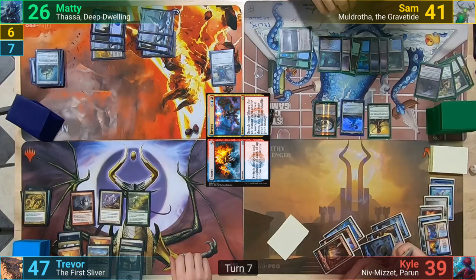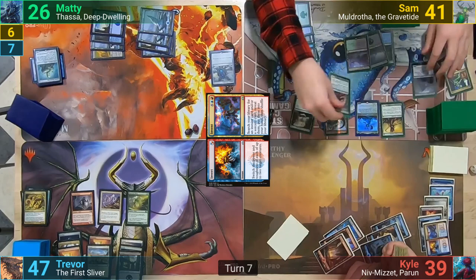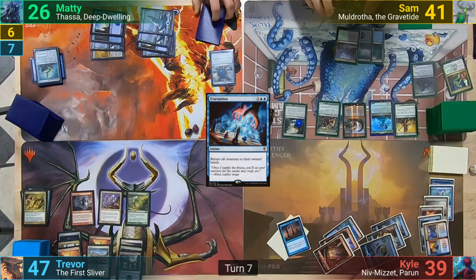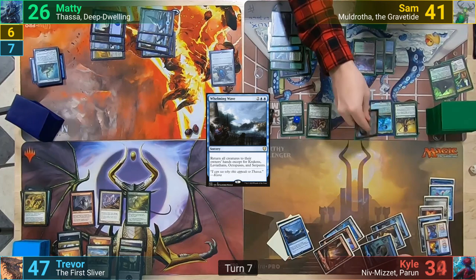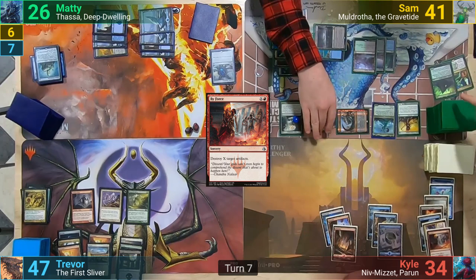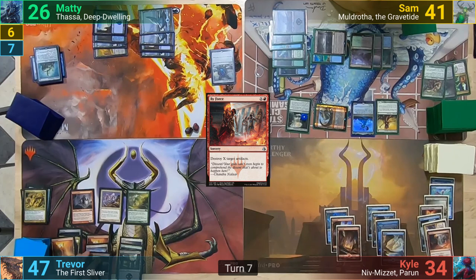While Kyle is searching, Sam brings back his Expedition and his Sakura Tribe Elder. Kyle reveals Evacuation to put to hand. Sam then plays a land for turn, getting a counter on the Expedition. Kyle also gets to grab a Whelming Wave and puts it to hand. We then move to combat, with Sam hitting Kyle with the Noxious Gearhulk. Kyle picks by force to discard to the Plague Crafter trigger. Kyle then realizes Sam couldn't have played the Elder, and we put it back to the yard. Kyle plays an Island for turn and just passes.